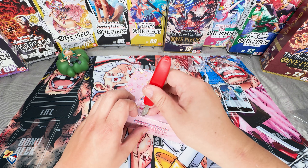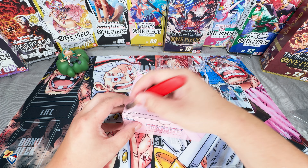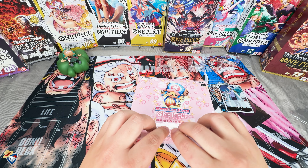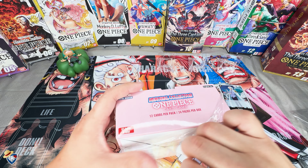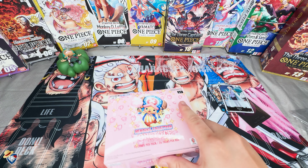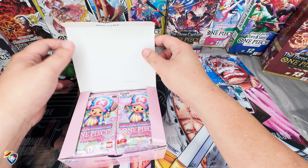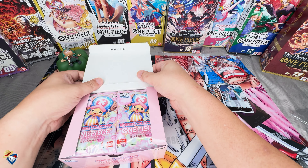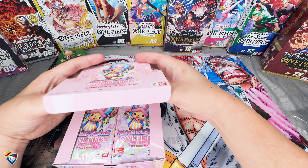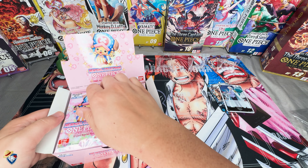All right, so we did get our first Suru card. Let's go ahead and start cracking into this box and see if we can finally get that elusive Chopper, or even just a manga card at this point. The last box I opened we got a Kid Killer, which is probably one of the more expensive cards in here. I think value-wise Bonclay is probably the main usable one. Hopefully we can get an alt art Bonclay or a Chopper manga.